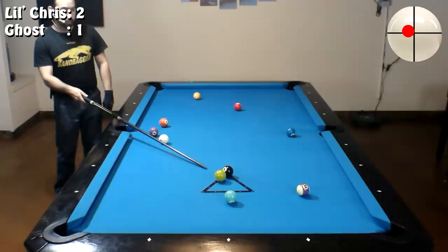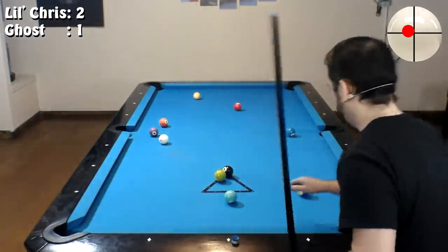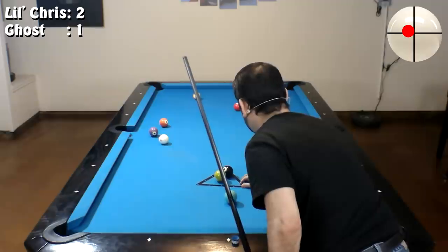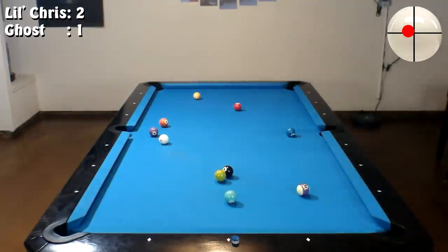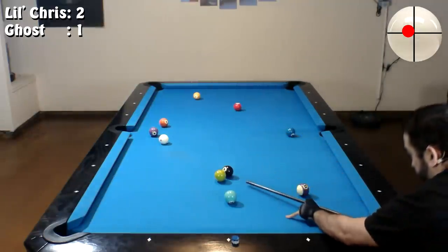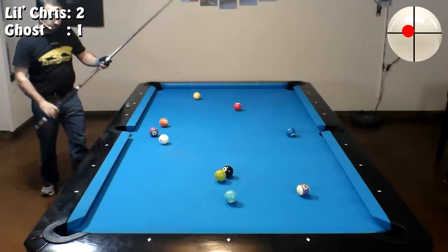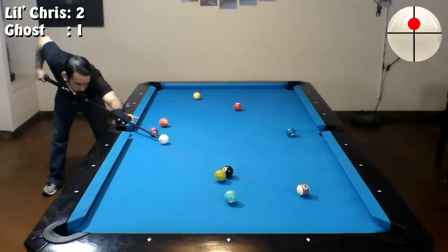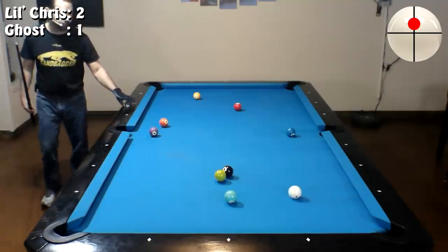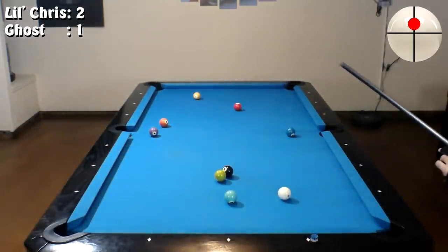Now the eight ball only goes into this corner pocket — unless I want to risk it. Let me see if I can get the magic rack out of the way. Or I could risk this position for the eight in the side, and I think that's what I'm going to try to do because it requires a lot less movement on the cue ball. Alright, eight ball, side pocket.